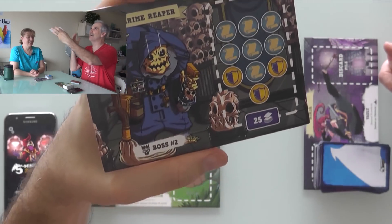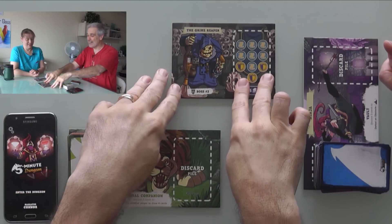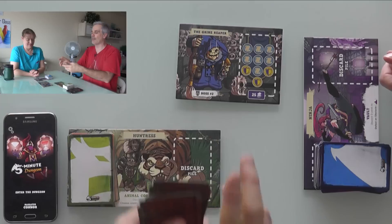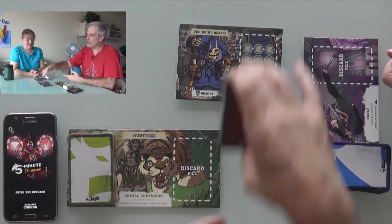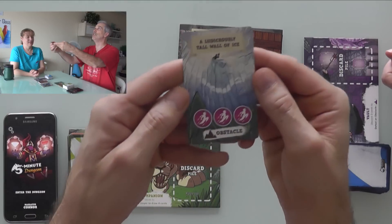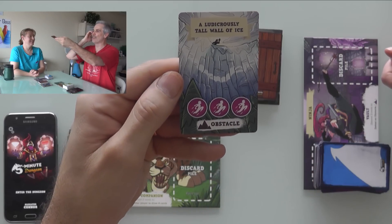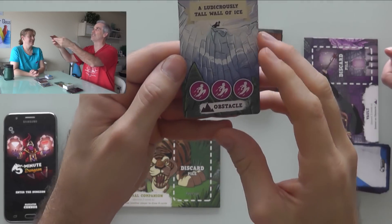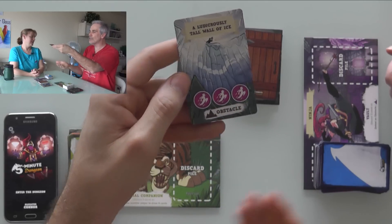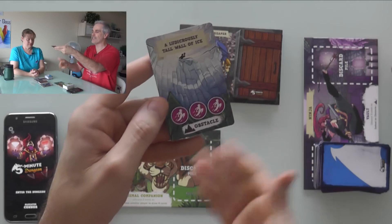We have 5 minutes to make it through all of these cards. You pick a boss — in this case we're going up against the Grime Reaper, who is hilarious, by the way. Instead of a sickle, it's a broom. We won't have much time to comment during the run-through, but the art is awesome and there's going to be some funny stuff we come up against.